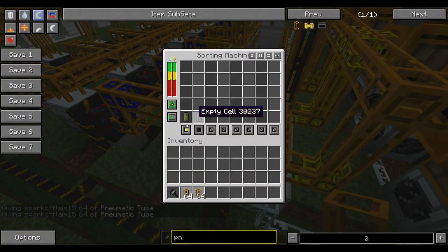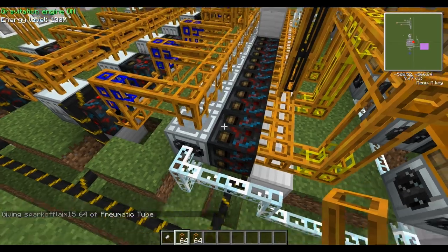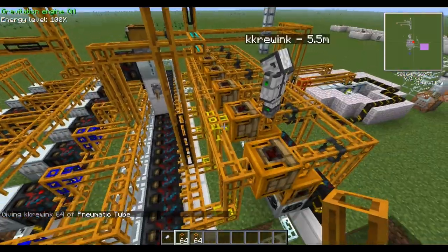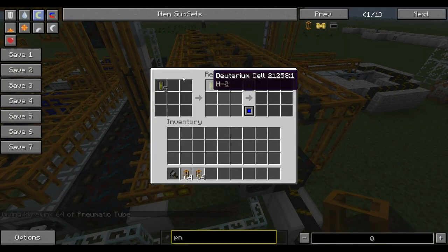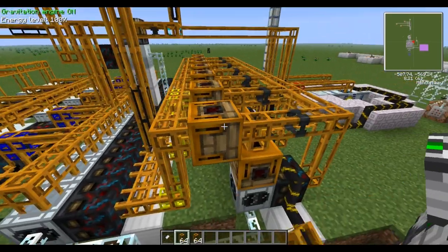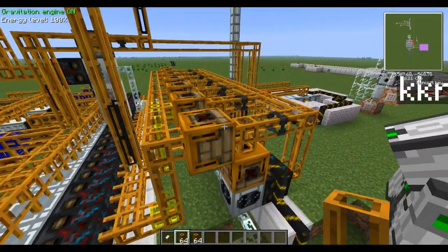These will pump out the deuterium cells and the empty cells. The empty cells will go back into the line where they're supposed to. These relays will hold five deuterium cells — they'll wait until they have five, and when they hit five, they will release the five.